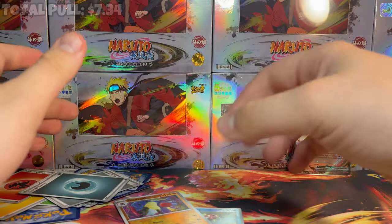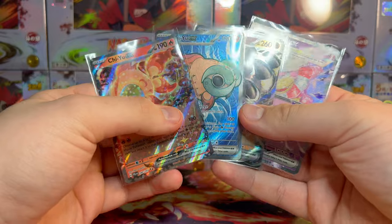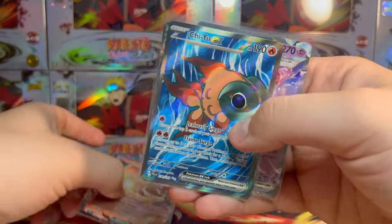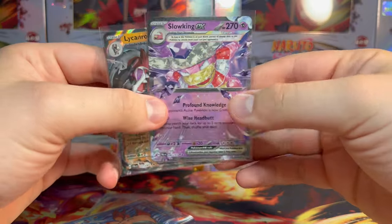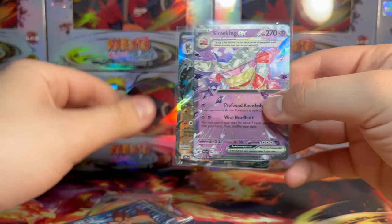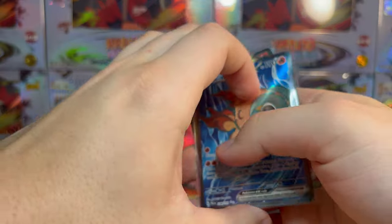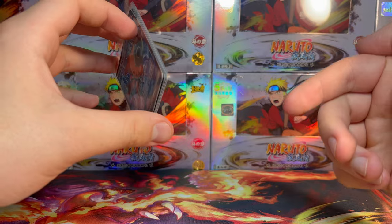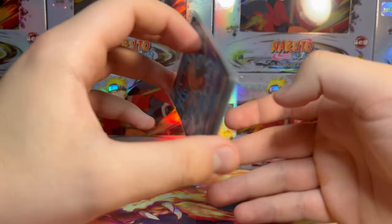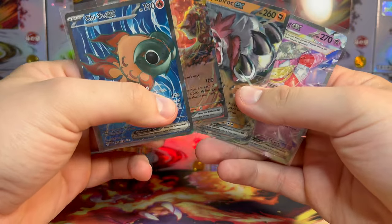This was absolutely awful. We opened up three of those booster bundles and we only pulled four hits total. We pulled a Chiyuu EX, Chiyuu EX full art version, Lycanroc EX, and Slowking EX Terastallized. Four hits out of 18 booster packs. I'm sad, I have depression now. To cure me of my depression, make sure you subscribe to the channel — we're on the road to 1,000 subscribers and I will keep pumping out new Pokemon sets anytime I see one that interests me.